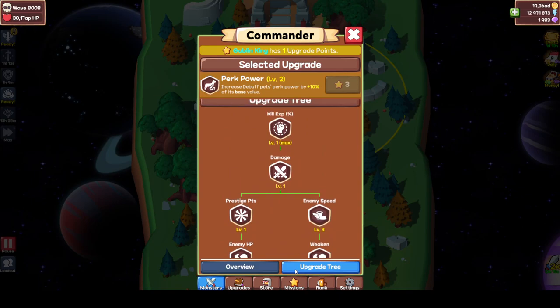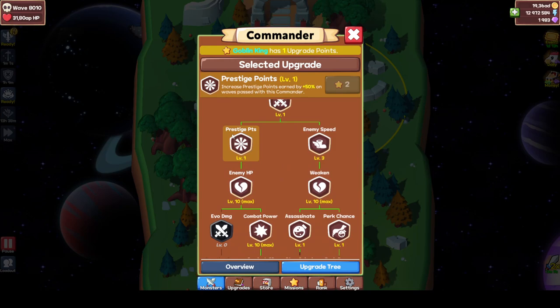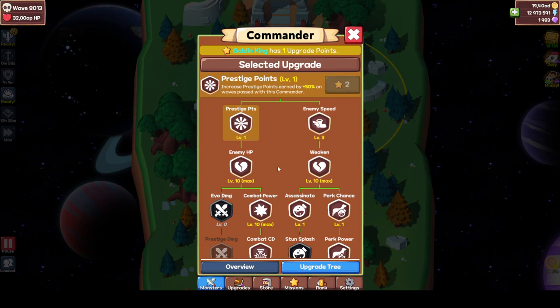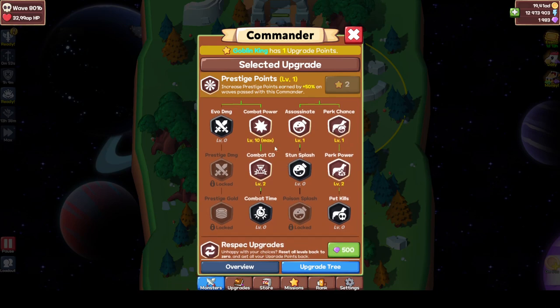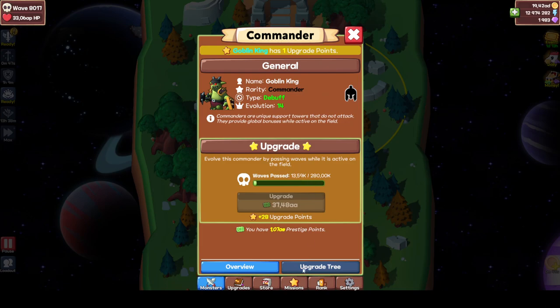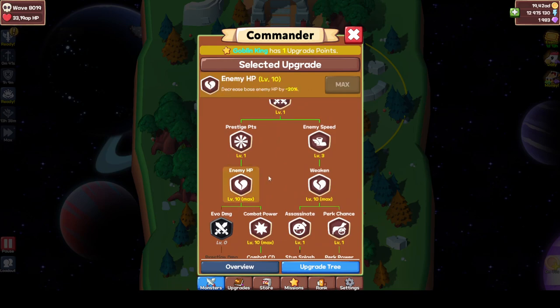Goblin King. Yes, some experience. If you're going to increase your prestige point runs, you're definitely gonna have to get this perk here. I spec'd out of it because I was pushing but didn't need the prestige points. From what I've noticed, the enemy HP is really nice — if you start your wave with bomb linking on the map, your enemies will have 20% less HP, which is really nice for pushing.